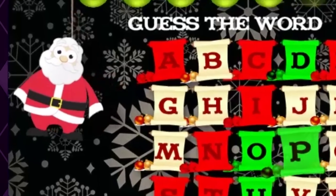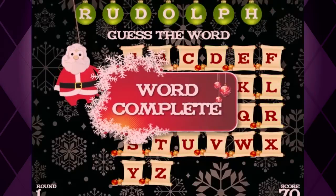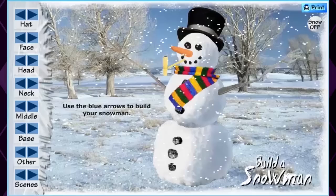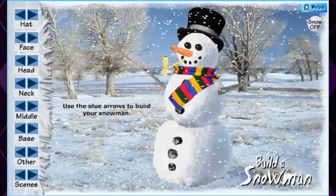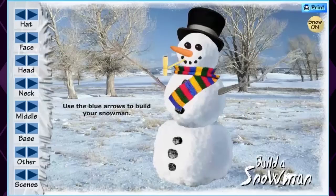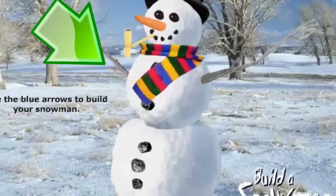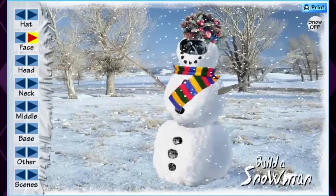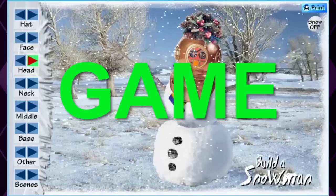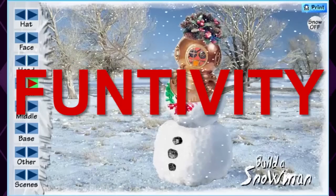Santa, no! I got this! I got - Rudolph! It's Rudolph! Santa, no! Santa is made by a bunch of stupid dumb liars incorporated, because the snowman is obviously already built. All we get to do is decorate it by clicking back and forth on some arrows. And the results are a little... horrible. This is less of a game and more of a funtivity, but minus the fun. So I don't know, is there a word for that? Tivity, I guess?